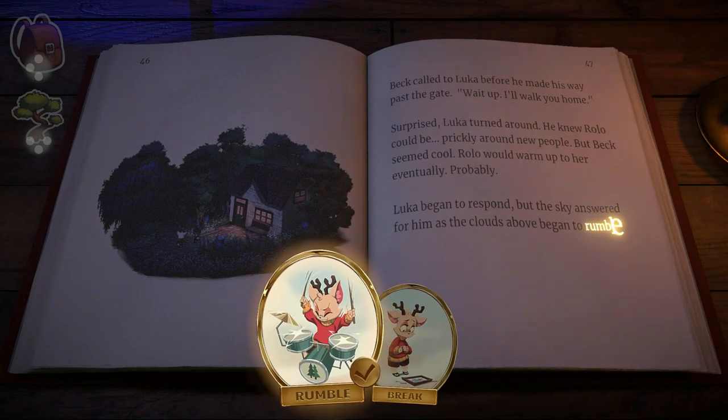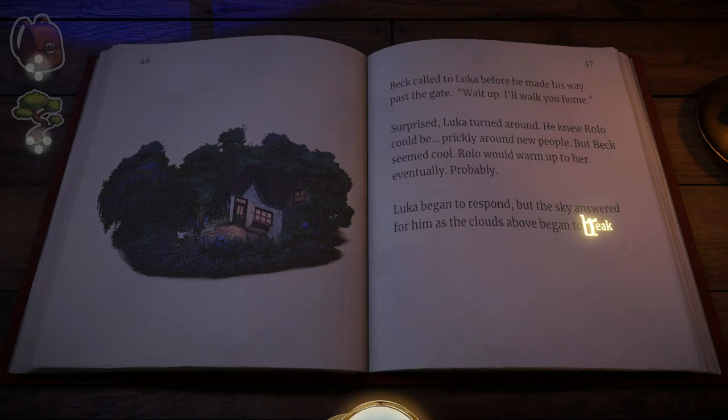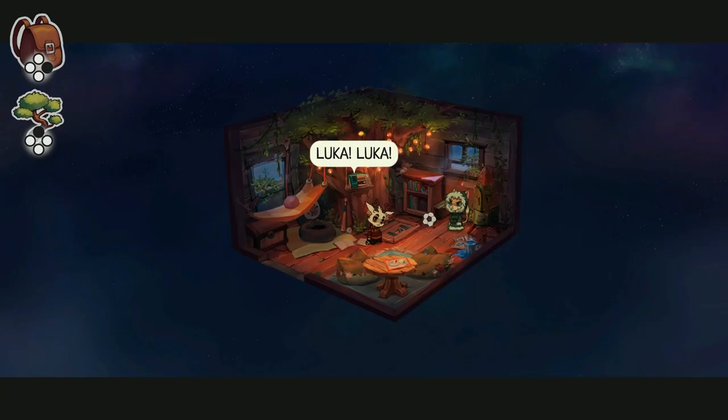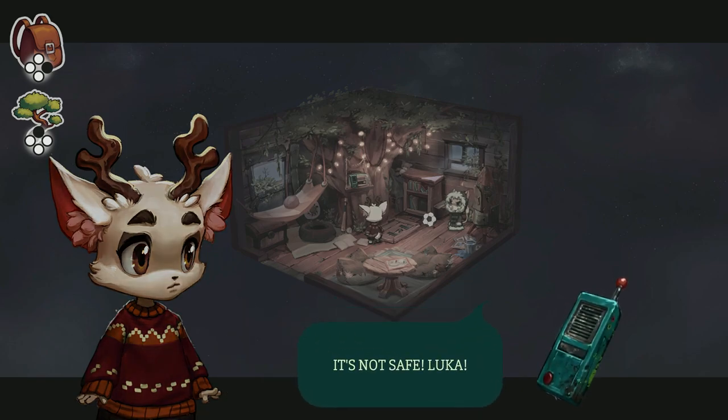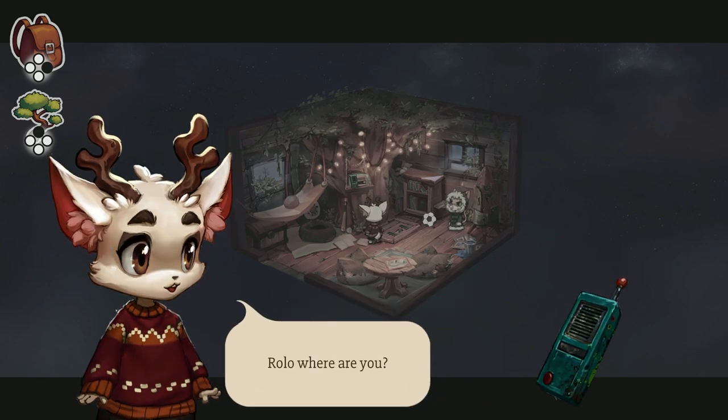By using certain charms at different turning points, your story quite literally branches out during specific sections of each chapter. The tone of Beacon Pines can shift from emotionally overwhelming to exceptionally frightening depending on which path you take and which charm you choose.